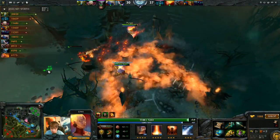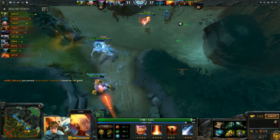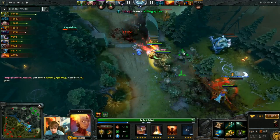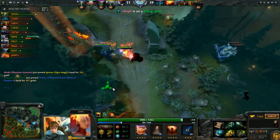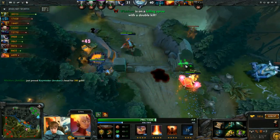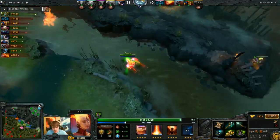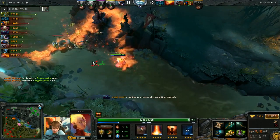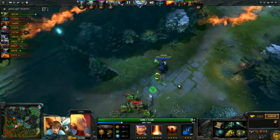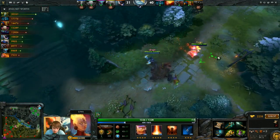We have our Spectre deciding to really dive solo here - he definitely went way too deep, honestly. I did ulti the Prophet here and we did get him. Some serious right clicks. We ended up winning the fight - it was definitely a weird fight. Spectre already extended really hard and used his ulti. They used a lot of nukes on him and he ended up dying, then we cleaned up. Don't think for a second that it was him who won that fight.